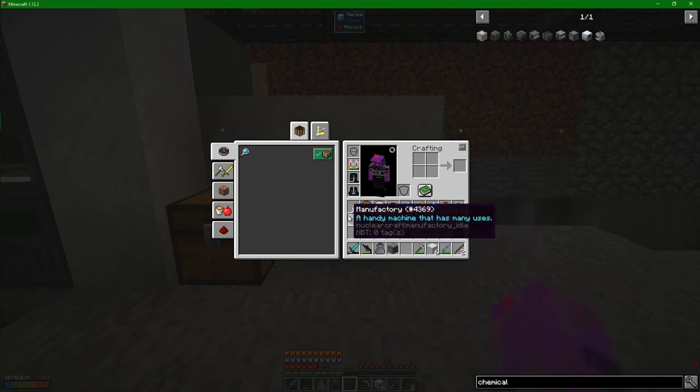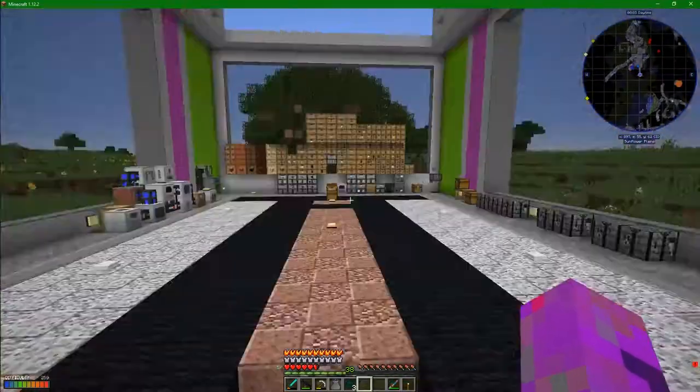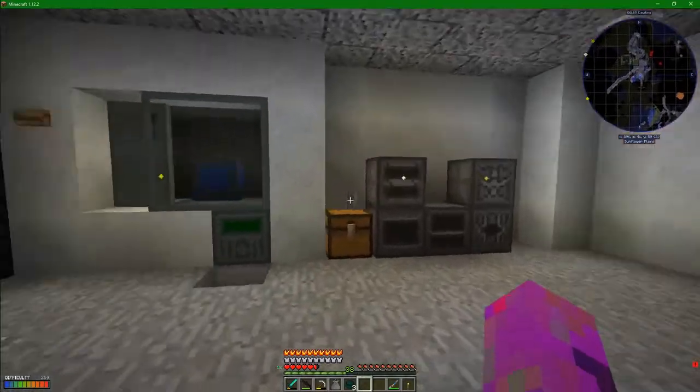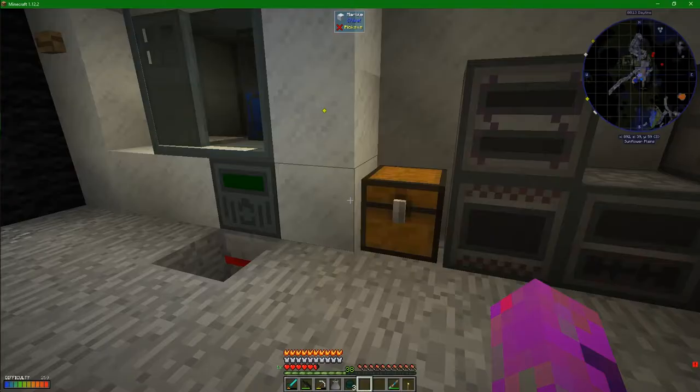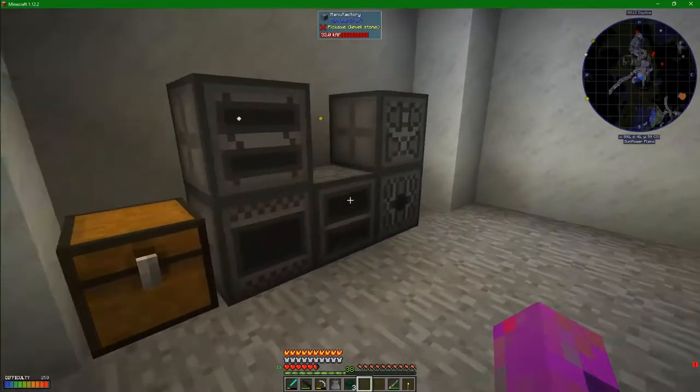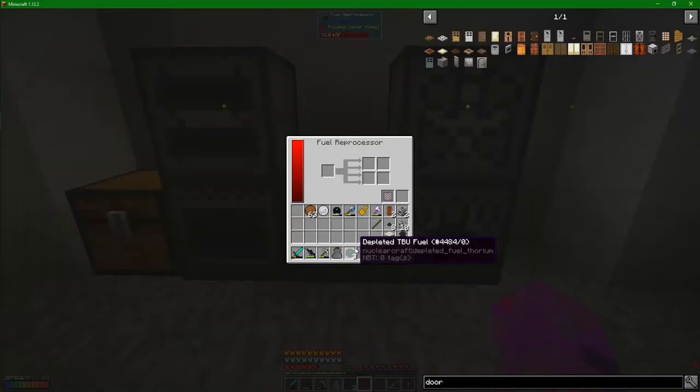So we want the manufacturing unit and the reprocessor down here. We've got a whole bunch of depleted fuel - you can see that the reactor is taking the fuel and depleting it as expected. We take it to the fuel reprocessor and drop one of these in here like that. Immediately it starts clicking across. This is going to be interesting to see what we get out of this - I believe we're getting some solids, some uranium, and some neptunium.